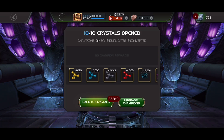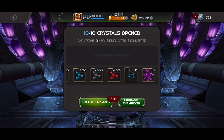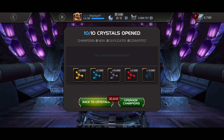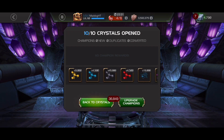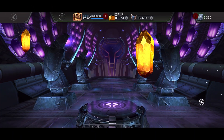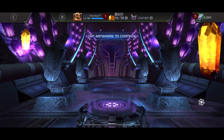Here you can see I got four pulls of the 10% tier 5 CC, two of the tier 5 basic, some tier 2 alpha, and the rest were just tier 4 class catalysts.